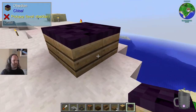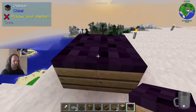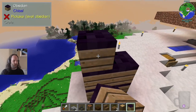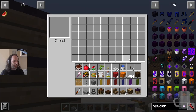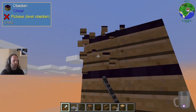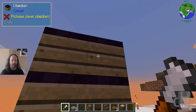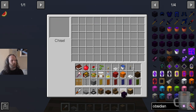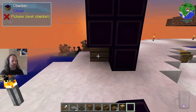This is still a block of obsidian even though it looks like it's made of wood. I'm not really sure what I would use this for. These don't have connected textures — they're just stacks of crates full of obsidian apparently. You can't chisel things in situ — you can't sneak-click or anything to change the block in the world. I'm fairly sure that once upon a time you used to be able to, but not anymore, at least not in this version.